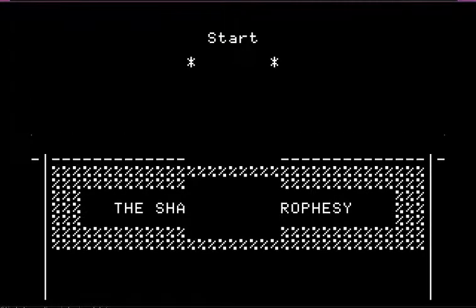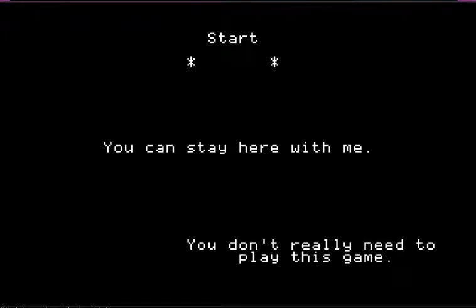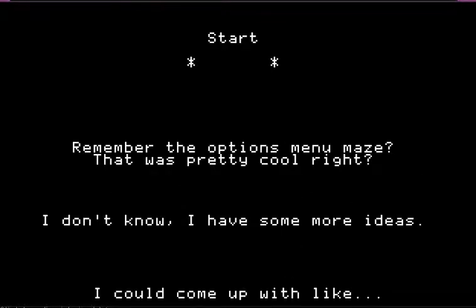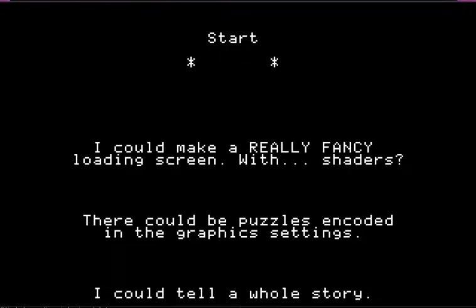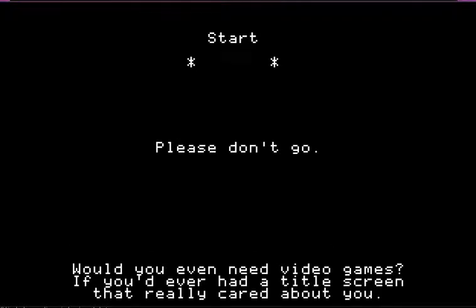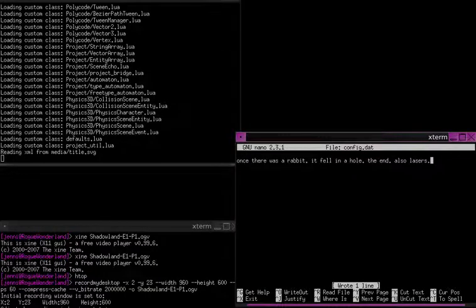And away goes the title screen. Or the start button. Hey look. You don't really need to play this game. You can stay here with me. I could come up with, I don't know, I have some more ideas. Remember that options menu maze? That was pretty cool, right? I could tell a whole story with a really big options menu. There could be puzzles encoded in the graphics settings. I could make a really fancy loading screen with shaders. Would you even need video games if you'd ever had a title screen that really cared about you? Please don't go. Okay, fine. And it segfaults.